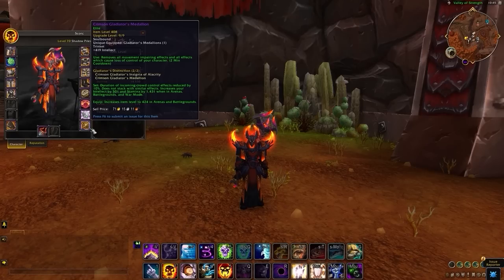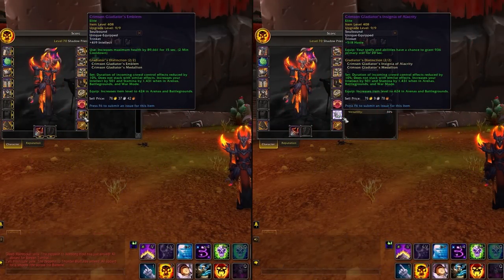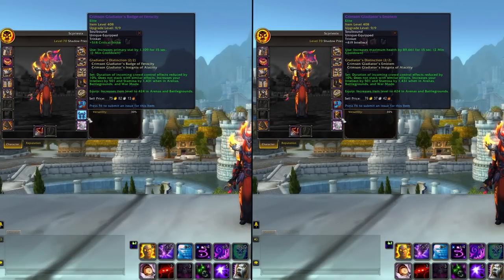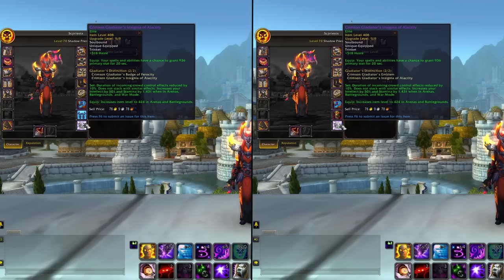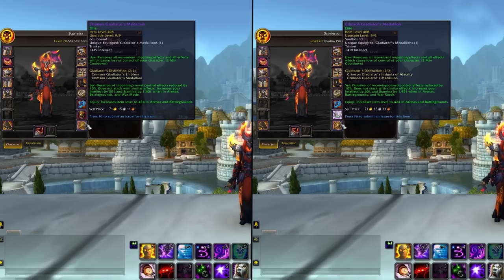For trinkets, there's a handful of viable options. If you're not playing a Human, you always want to use the Gladiator's Medallion, paired with either a defensive or offensive option — an Insignia for the proc and passive haste, or an Emblem or Battlemaster for defense. If you're Human, it opens up more variation: you could go full offense with a Badge and Insignia, swap the Badge for an Emblem for the best of both worlds, or run an Insignia and Medallion or Emblem and Medallion depending on the matchup.